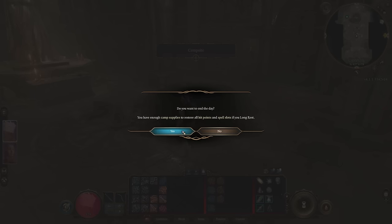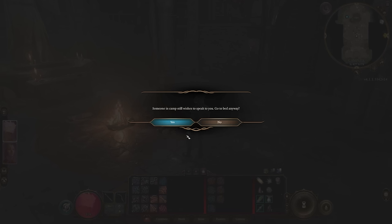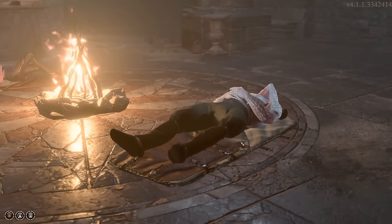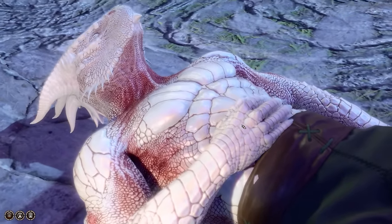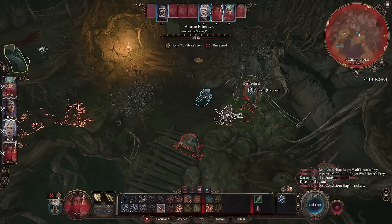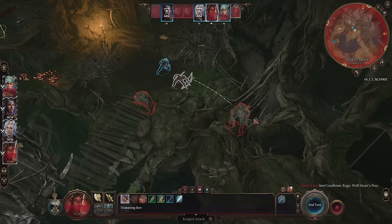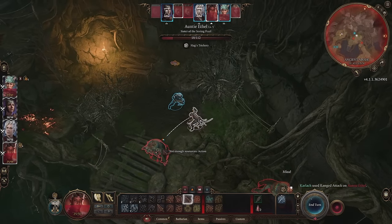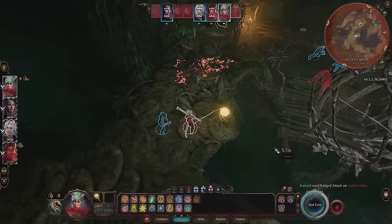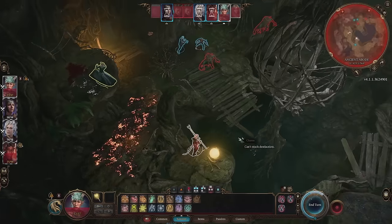Match your class and your race carefully. Shield Dwarves get plus two strength, so they fit perfectly with being a barbarian or a fighter. Drow get plus two dexterity as well as plus one charisma, so they make great rogues or charisma-based classes like warlock or bard. Having fun is more important than optimising your character, however, so go with whatever speaks to you. And if you really want the best character possible, you should definitely watch my Beginner's Guide to Multiclassing and my Advanced Multiclassing videos, because there are some ridiculous builds in there.